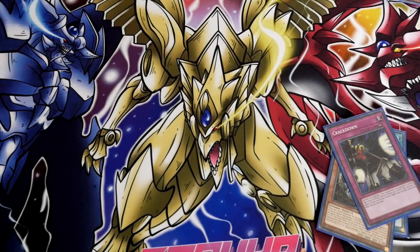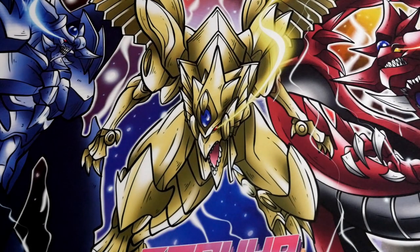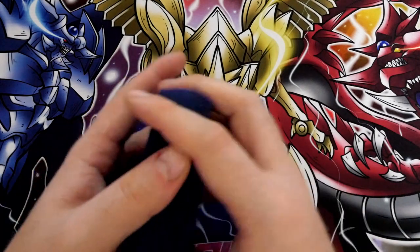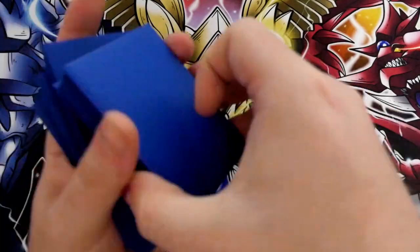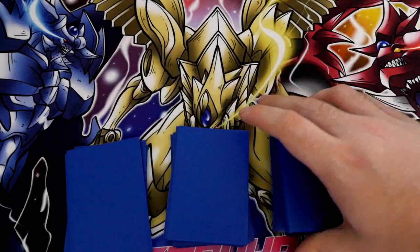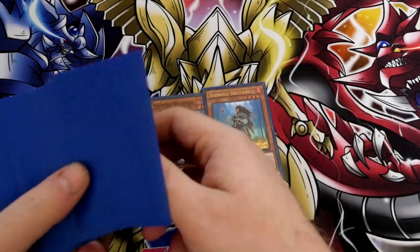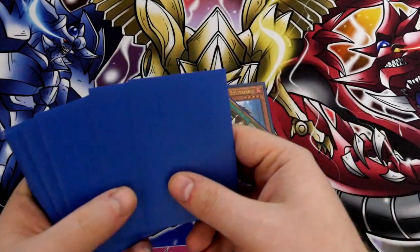Now what we're going to do is go second, and by going second we're going to be able to show you more of the vampire's graveyard effects, because a lot of the vampires do rely on your opponent having either a monster or a card in their graveyard — and it kind of shows you how you can set up your Void. The issue with the Void is you do need to get the Sorcerer into the graveyard. Anyway, we're going to shuffle this up and do a test hand going second. After a decent shuffle and a good old cut: one, two, three, four, five, six.